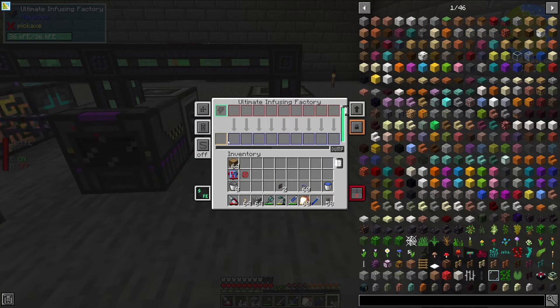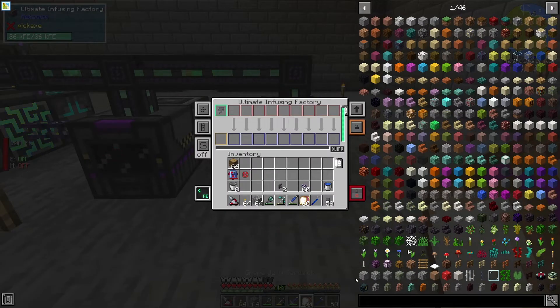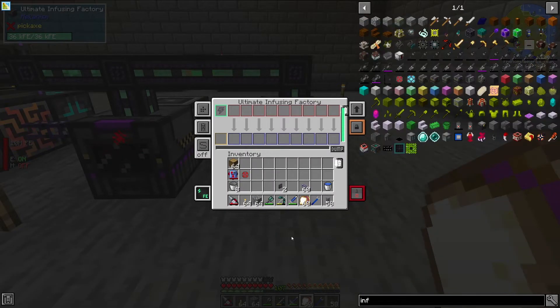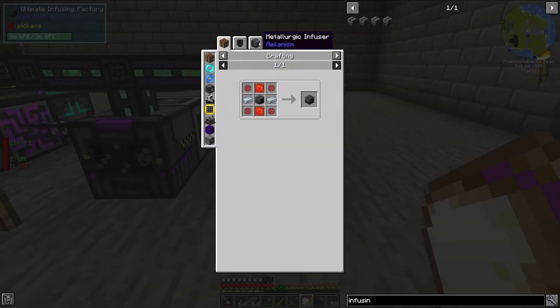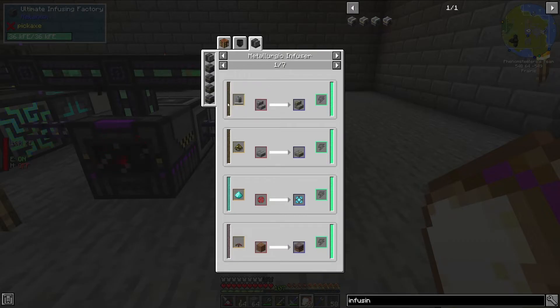Now that it has power, there's one more thing we need to do. We actually need to insert something into this right here. You can just simply hit dump if there is a fluid in here. The thing about the Ultimate Enriching Factory — let's take a look at the recipes. If we right-click on the Enriching Factory and go to the Metallurgic Infuser, you need both a liquid and an item to be infused. The recipe I'm going to be making today is this one — we are going to be taking iron and making it into infused alloy.